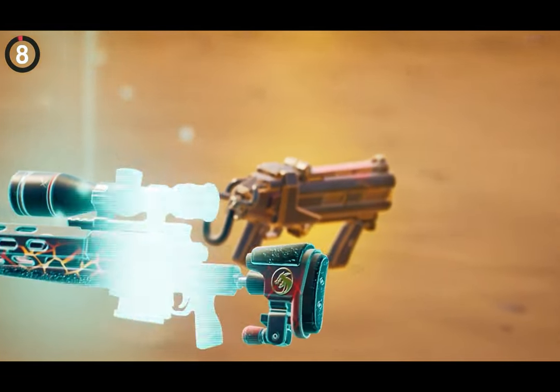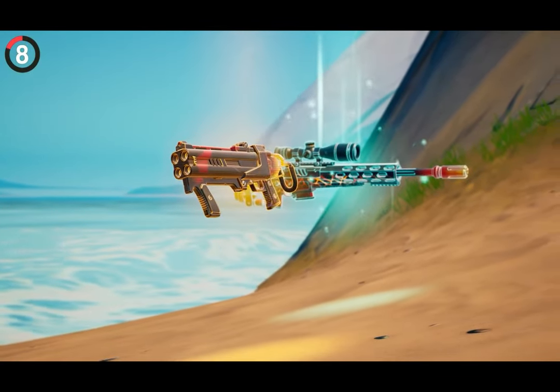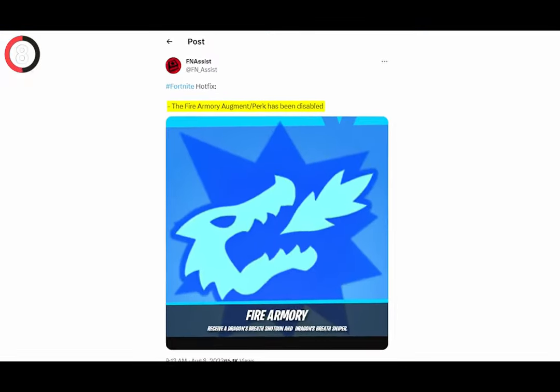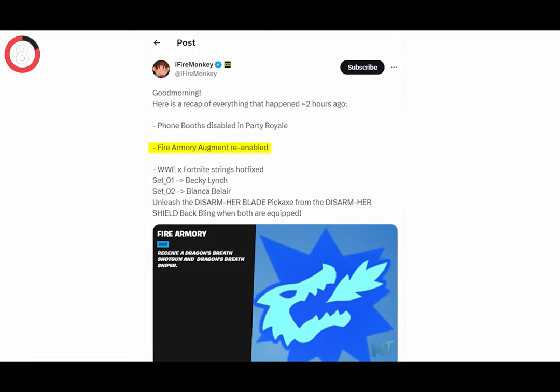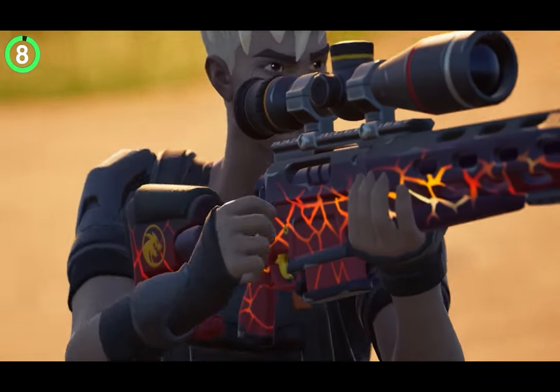Fortnite really embarrassed themselves with the Dragon's Breath items. In the final update of Season 3, a new perk called Fire Armory appeared, giving you the shotgun and sniper instantly. An hour later it was removed in a hotfix — it must have been added by accident because Fortnite didn't say anything about it. Then out of nowhere they dropped another hotfix bringing Fire Armory back, but once again it is gone with Season 4.